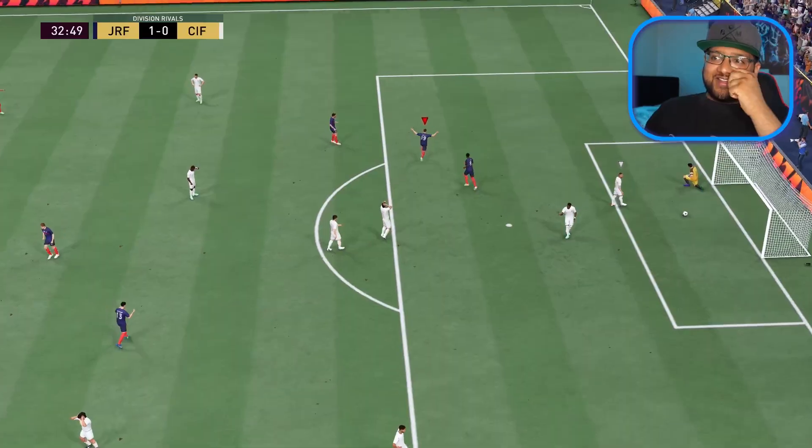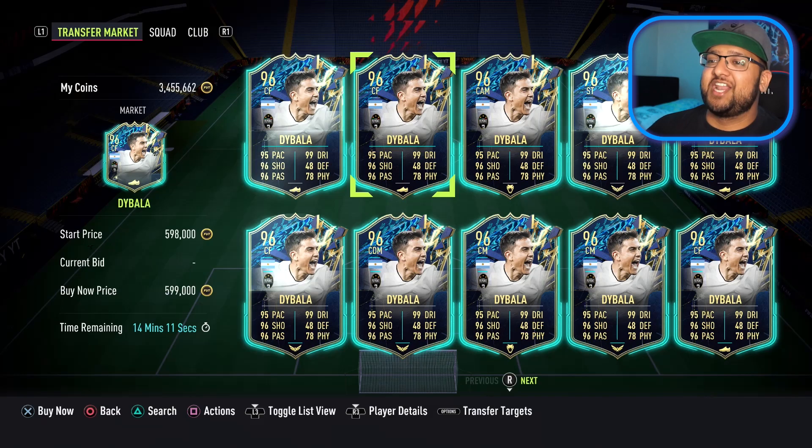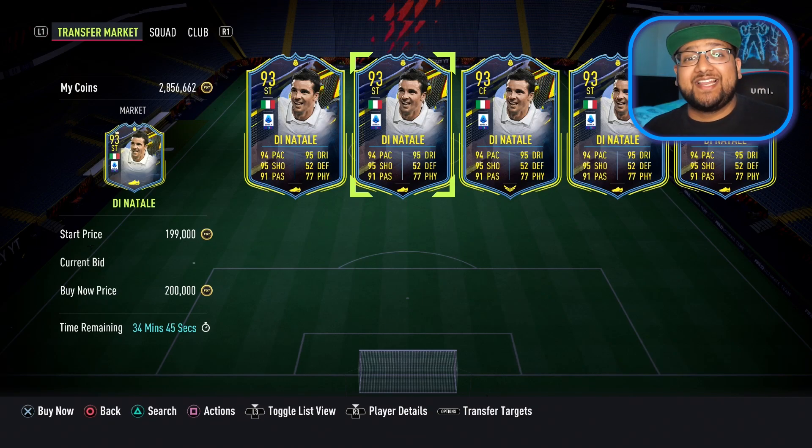Oh my god! By far, this is one of my most favourite cards in this game. Team of the Season Dybala is going to be our first upgrade. We can't be building a Serie A squad without the main man Di Natale. Because we kept a clean sheet, he is going to be our final upgrade - 200,000 beautiful coins.